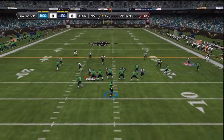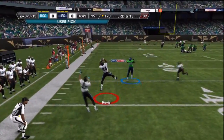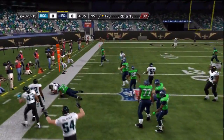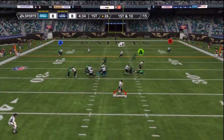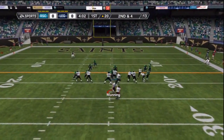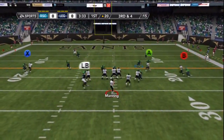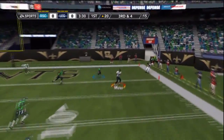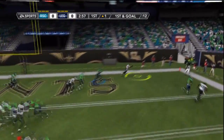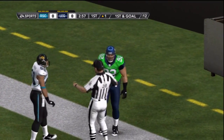Aaron Rodgers on third and 13, back to pass, has all the time to throw, and he's going to get picked off by Darrell Rivas. Can't quite make something happen, but a pick is good enough for my defense. Peyton Manning back on the field for my offense, throwing it to Jimmy Graham — the newly obtained tight end. Jimmy Graham with a diving catch that looked like it might have been out of bounds, but the ref says it is in.